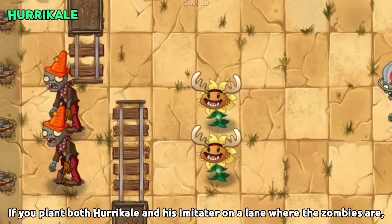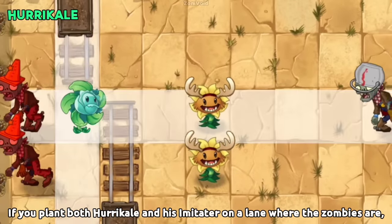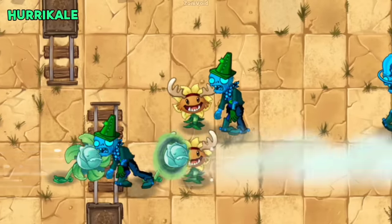If you plant both Hurrikale and his Imitator on a lane where zombies are, the zombies will be pushed twice as fast.